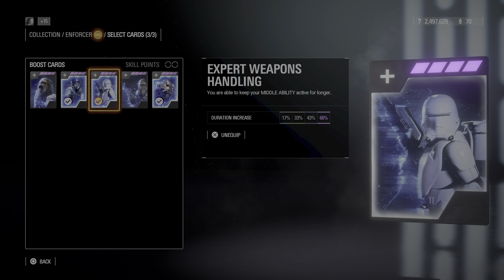Next is Expert Weapons Handling — you are able to keep the middle ability active for longer duration, increased by 66%. This is brilliant if you're a fan of the Clone Commando or the Super Battle Droid. The Clone Commando's middle ability is a health buff — as long as you're shooting somebody, the damage you deal is coming back to you as health. If you can increase that duration by 66%, it makes the Clone Commando pretty overpowered — you can constantly regain health, and in a 1v1, if you're both firing, there's no way they're going to kill you as long as you're hitting your shots.